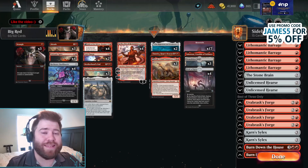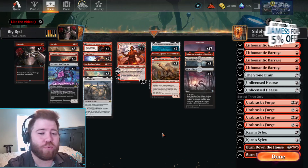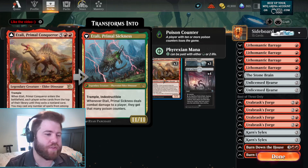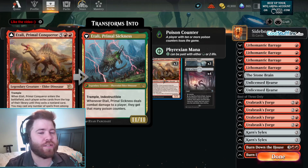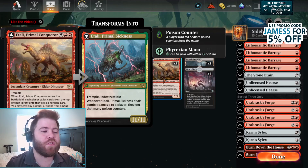What's up, Jamers? It's TheOneJame, and today we are playing Itali Red. This is a build with a brand new card, Itali Primal Conqueror, and this is going to be in a mono red shell. It's a 7 mana, 7-7 with Trample. When it ETBs, each player exiles top cards from their library till they exile a non-land card. You may cast any number of spells from among them without paying their mana costs — basically like an upgraded version of the Itali you might already be used to from seasons past.